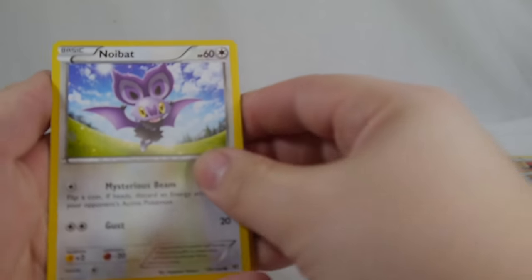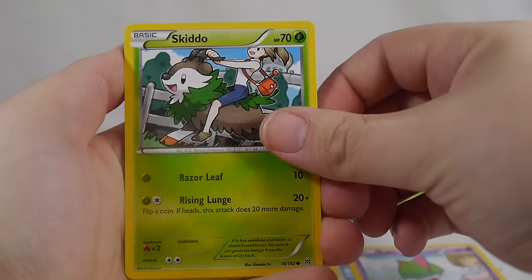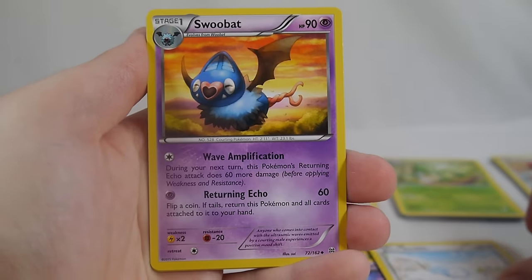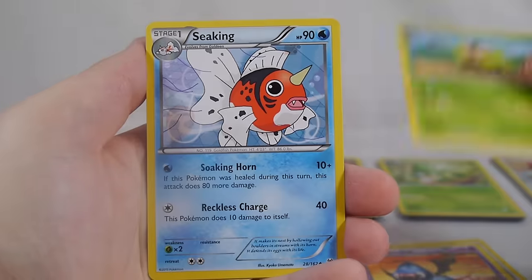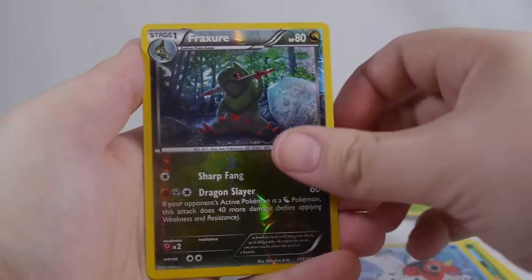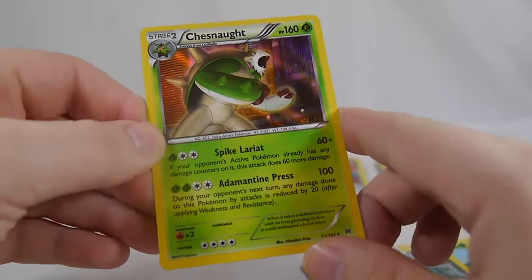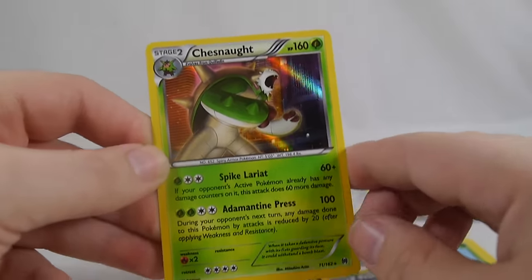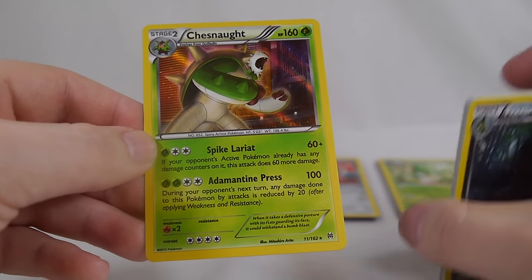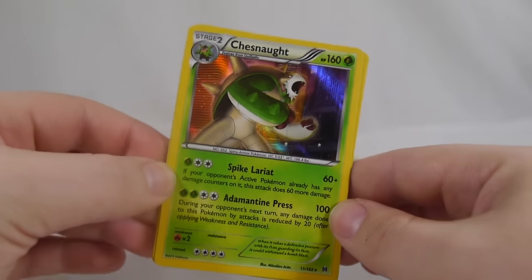Pack six: a Noibat, Ralts, Skiddo, Mischievous Gothita, Swablu, Zubat, Quilladin, Seaking, a reverse Furfrou, and Chesnaught is our rare hollow. I don't think it's as good as the Chesnaught with the Spiky Shield ability, but the artwork is very neat at the very least.